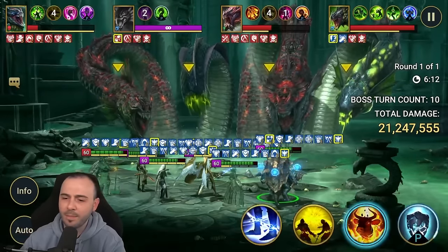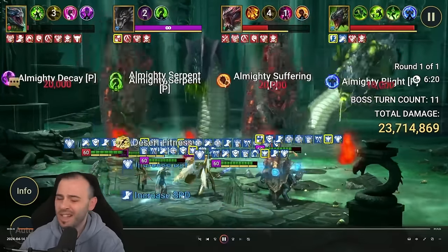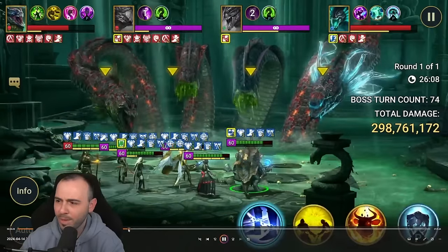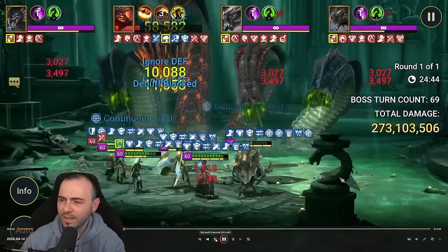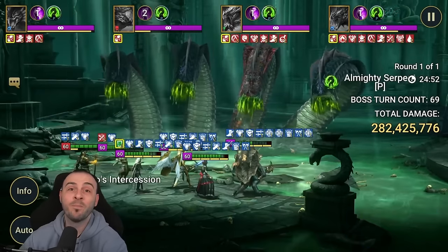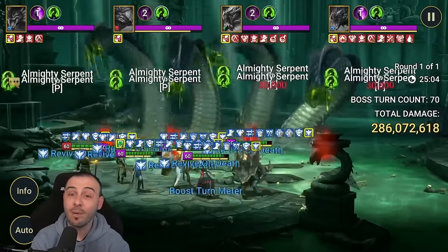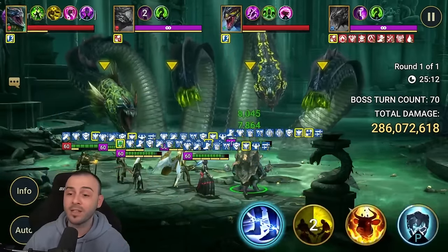At the start we have about 21 million damage with only three heads - not very impressive just yet. The more we go into the run the better it looks. When we use the A2, that's what we're looking for. There we go - jumping from 274 to 282 million, so we dropped over 8 million damage with his A2. That is a lot of damage from a defense-based nuker on Hydra clan boss - it really surprised me.